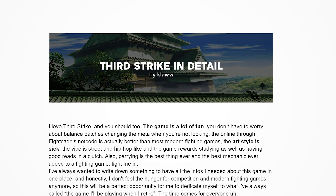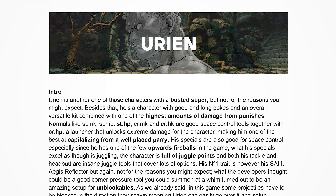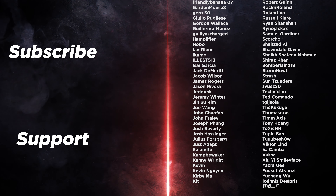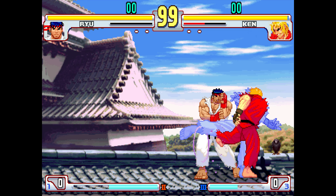Thank you for watching. This Third Strike series is made possible by our collaborators Claw and Fugo, as well as our amazing patrons. For one dollar a month, you can get early access to videos and your name listed here. Up next is the wandering warrior Ryu.